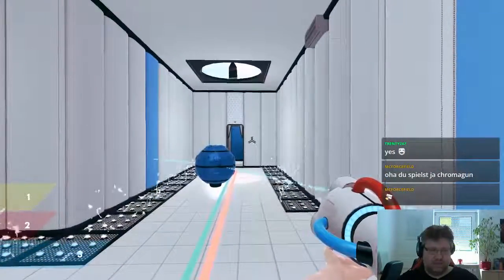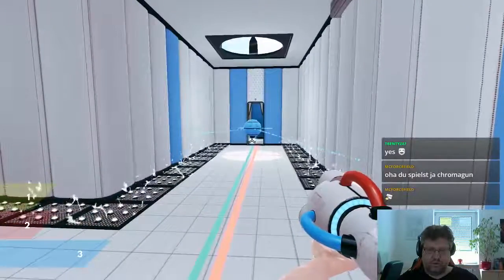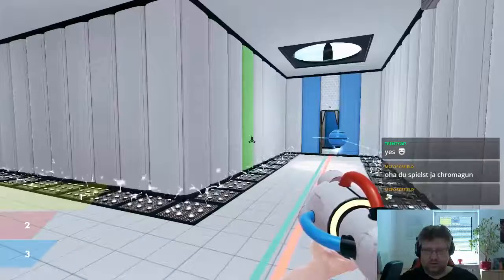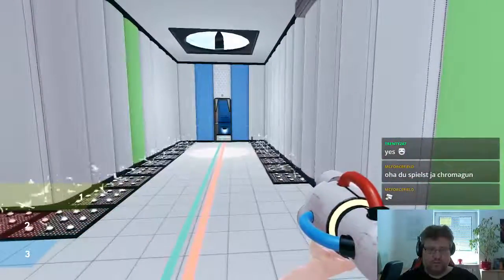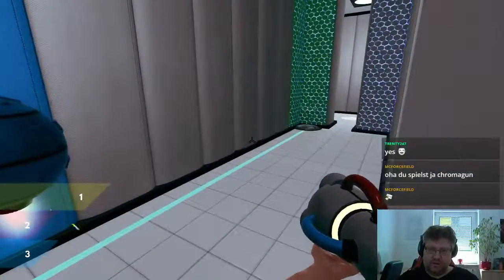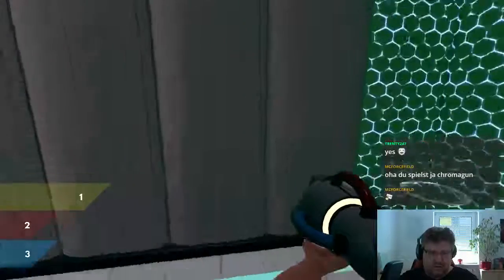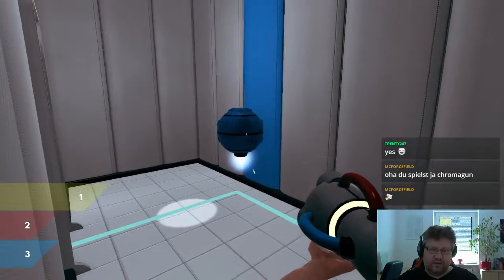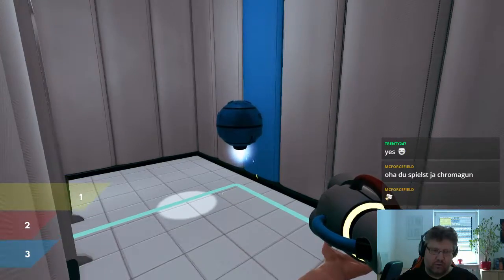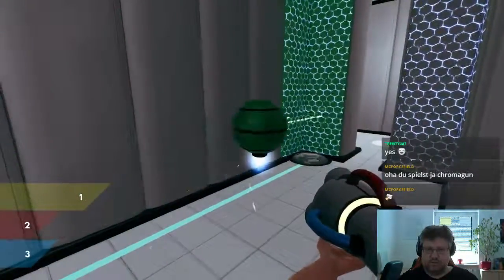And then maybe that one blue, and maybe that one blue as well. And then just change the color of this one to something not useful, and this one as well. Finally managed to get through here. And then this is green, right? So can I actually mark this green? I should write with yellow. This worked out quite nicely.